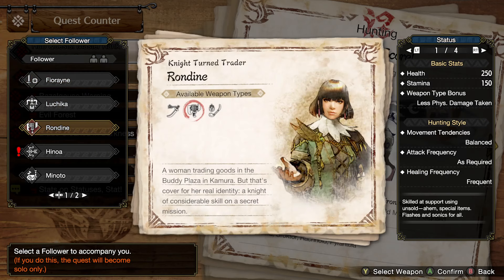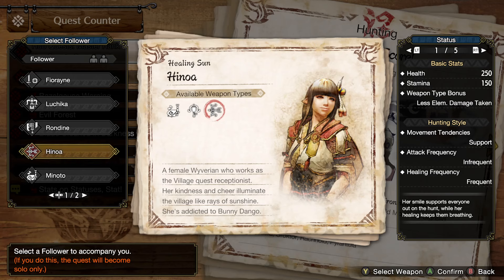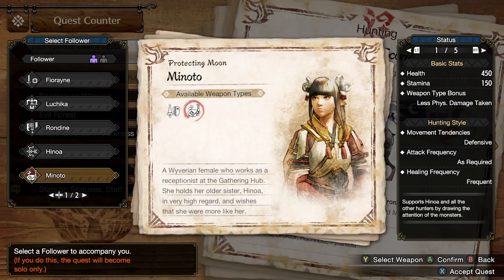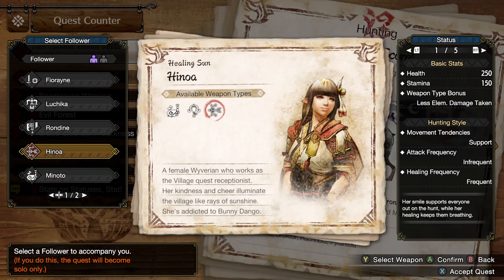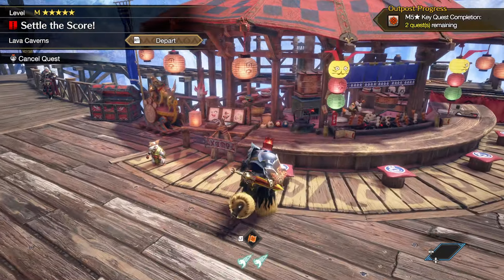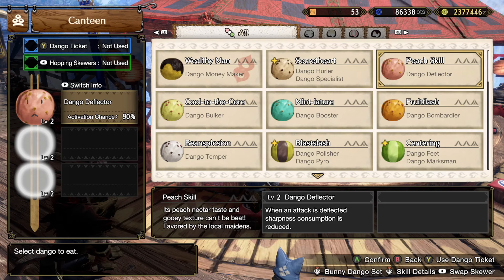I'll bring followers because it's simpler. Rondine has long sword, switch axe, and insect glaive. Hinoa has hunting horn and light bowgun. Minoto has hunting horn and lance. Utsushi has hunting horn and I think he has everything - he has an offensive hunting horn. Minoto's I know nothing about. Hinoa's is defensive. I'd rather bring this one because it's aesthetically fitting.